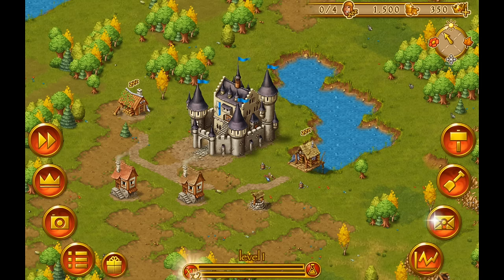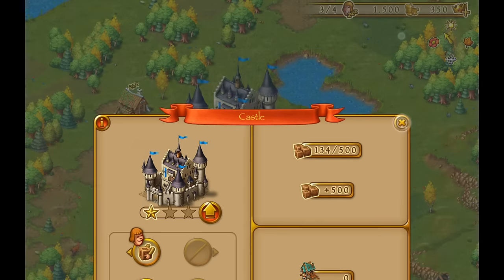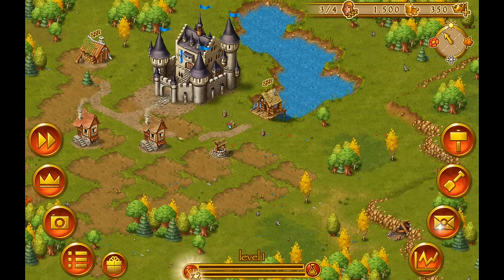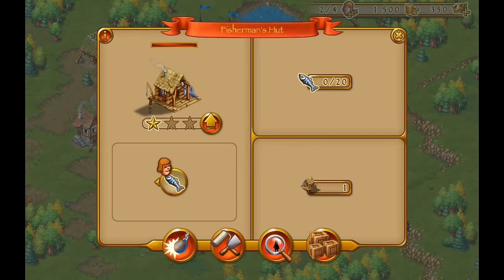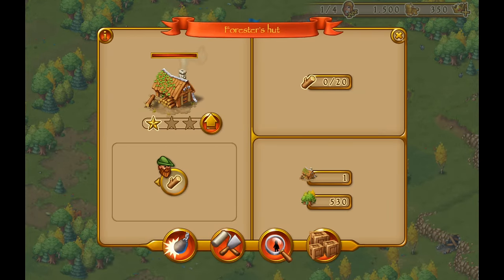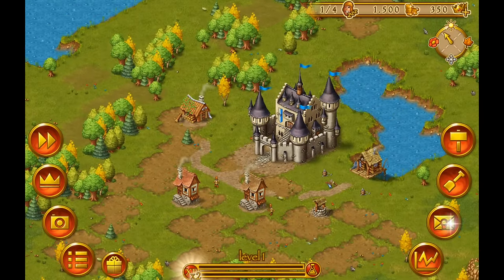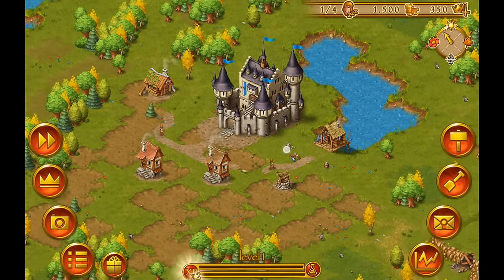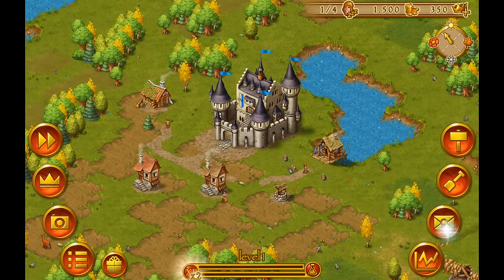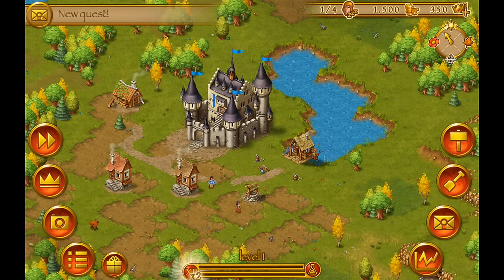At the moment I have four townies but no free workers. To change that, we press on the castle and de-assign some of our carrier townies, then assign them to the fisherman's hut so we will collect some fish, and to the forester's hut so this guy will collect some wood. Fish and food in general, and wood, are very important resources in Townsmen.